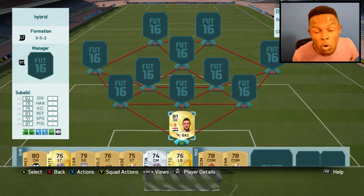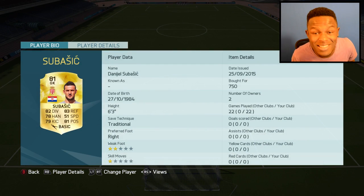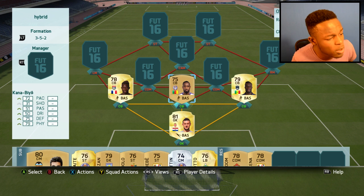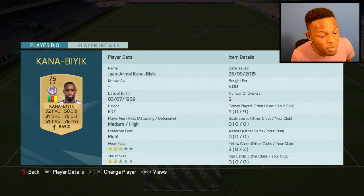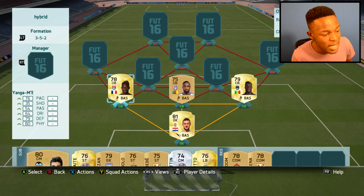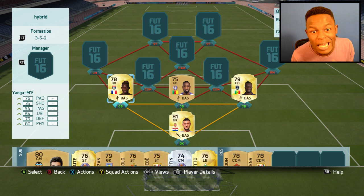As my goalkeeper I have SuperSich, whom you might have seen in my past League One squad builder — it's linked down in the description — and he cost me 750 coins, which is pretty cheap. I decided to use Yangon Viwa, Kana, and Sané as my three centre backs. Sané cost me 1,000 coins and he's got some decent stats. Kana cost me 400 coins, which is OP given that he's got 75 defending, 79 physical, and 72 pace. Yangon Viwa cost me 3.5k coins, which was worth it — in game he's a beast.